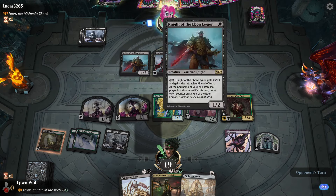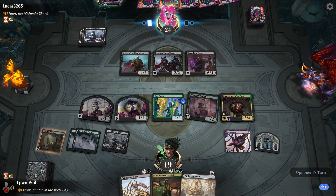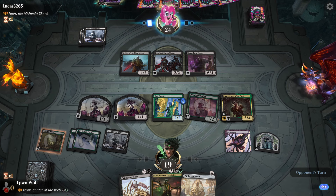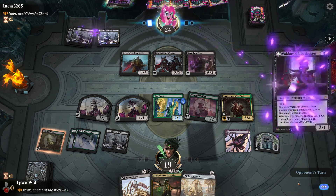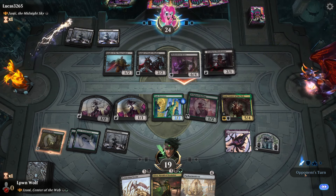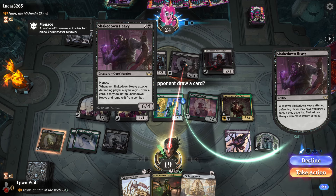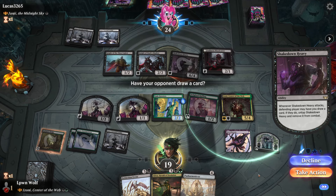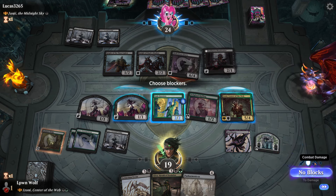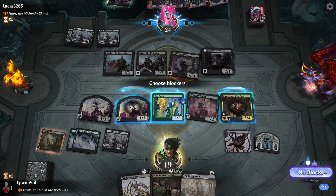They might play another odd creature which means we can get another hit, and we only currently lose the Delighted Halfling. If we'd killed the Halfling with the exile before Izoni came out we might not have been able to play her. Another even - that's annoying. Six damage. No, I don't want them to draw a card. We'll just take the six, it's fine.